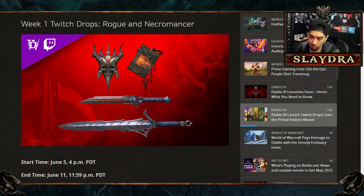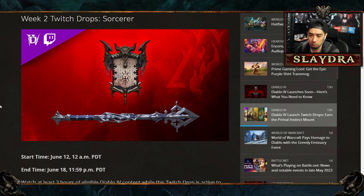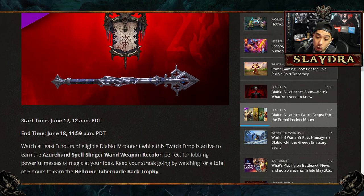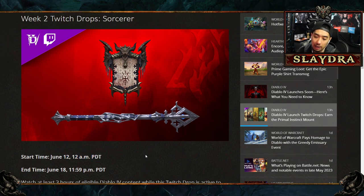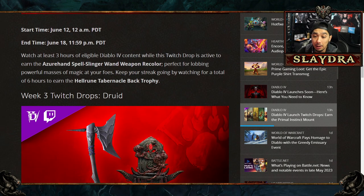That's how you unlock this one for the Rogue and the Necromancer. Next up, this one is for the Sorcerer. The Sorcerer looks like you get a stave or a staff, and then there's another back trophy. This is starting June 12th 12 a.m. to June 18th — so it's about a week on every single one of these. Watch for three hours and you will unlock it.